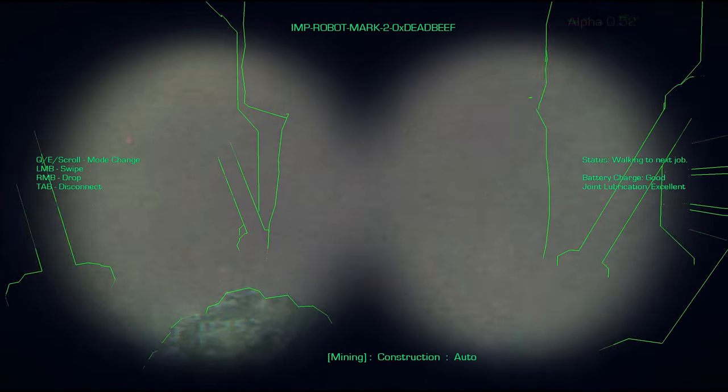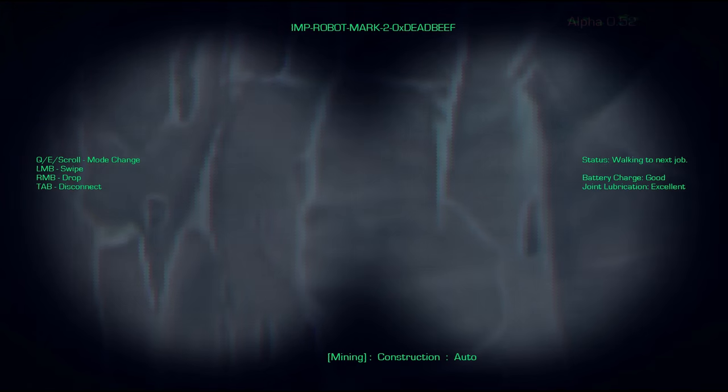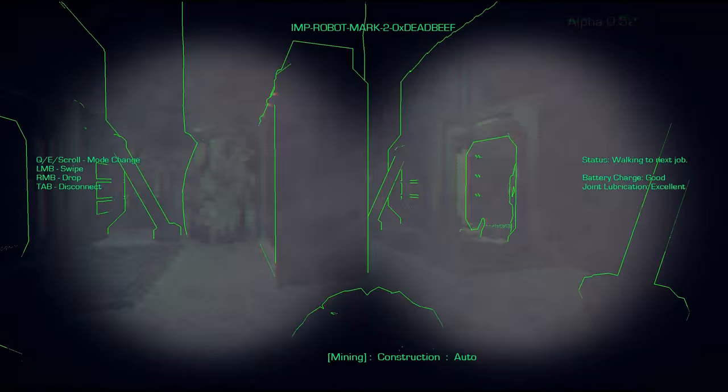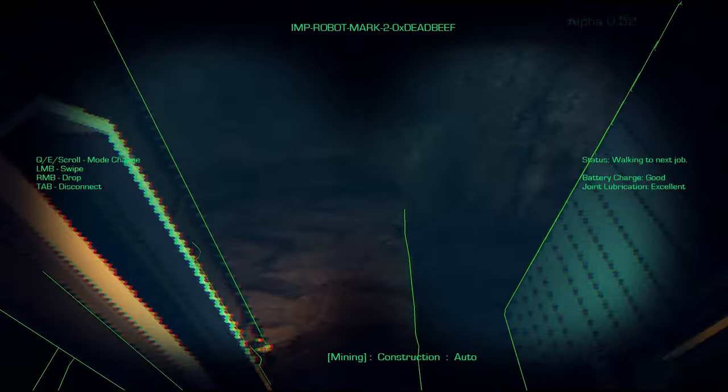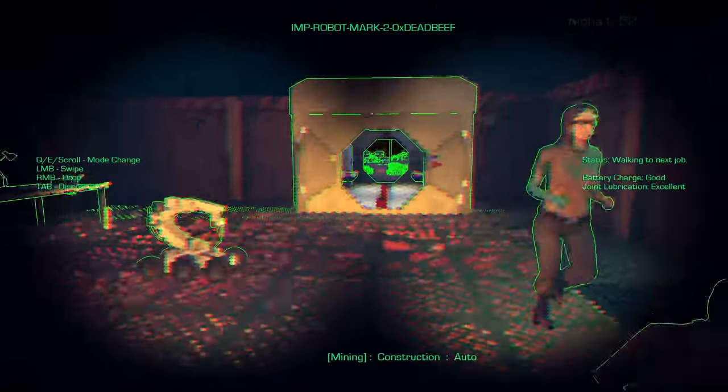Here I'm just going to mine out these blocks, so clicking performs the mining action. As you can see at the bottom of the screen there are different modes and you can engage them by rolling your mouse wheel. We've mined out our area and we have modelled interiors now.